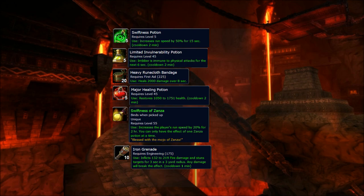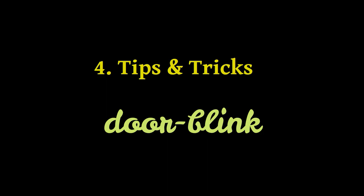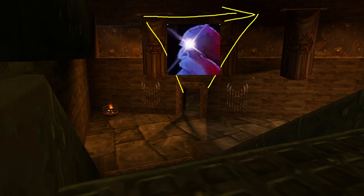Here is a list of consumables I usually bring to this BRD farm. Note that healer potions are emergency potions. Supply yourself with Heavy Runecloth Bandages and Major Healing Potions just through the dungeon. And as mentioned before — if you are above the door, the mobs can hit you through line of sight from down below. So always blink the door, never walk over it. You will just get one-shot. Always blink.